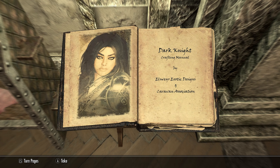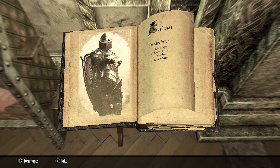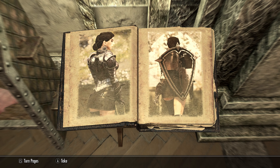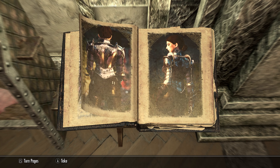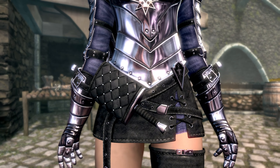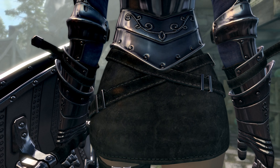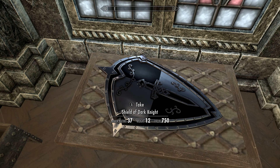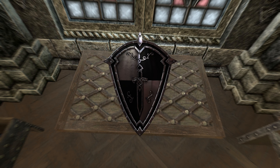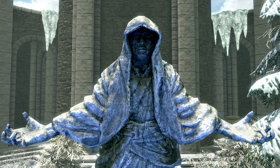Now you can craft at any forge. You can make a helmet, earrings, large earrings, small amulet, curious pants, curious shorts, gauntlets, boots, and a cosmetic shield that you can't actually use as a shield - it just sits on your back. But there's an additional mod called DX Dark Knight Shield that lets you actually use it as an intended shield. If you download both mods together, when you pick up the book just turn left and you'll see the shield sitting on a table.